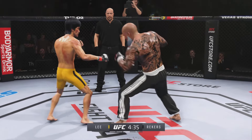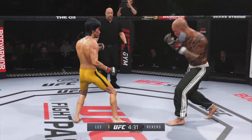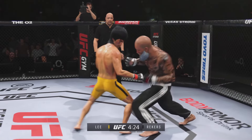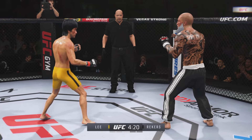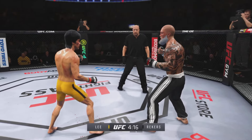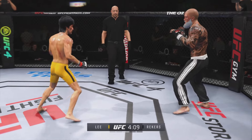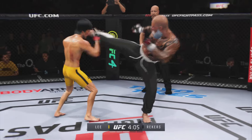Nice knee to the midsection there. Vicious kick to the outside of that lead leg — you've got to start checking these, man. Check these kicks or you're going to hit the mat in the octagon very shortly. Check yourself before you wreck yourself. Nice body kick. That's a big strike right there. Continuing to work the body to great effect.